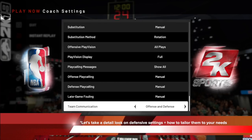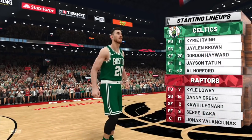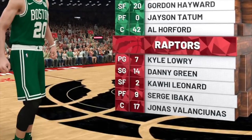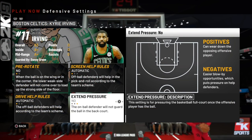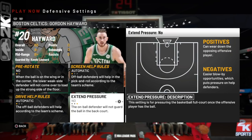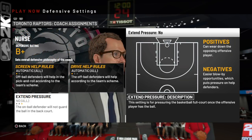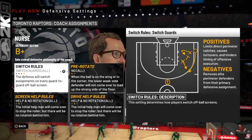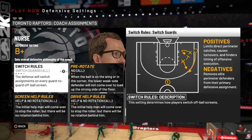First thing: go to coach settings and turn team communication onto offense and defense so you can see some prompts. This matchup is me as the Raptors against the Hall of Fame Celtics, probably one of the best teams in the game that runs many beautiful sets, so this is a good test. First things first, go to your settings and turn extend pressure — which is actually a full court press — set that to no for everyone, because it's not beneficial to full-court press anyone. You have to go R1/L1 to go through every single player to make sure you turn extend pressure off, because you can't do it globally at the coach screen.